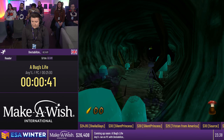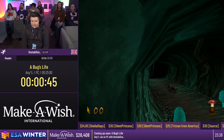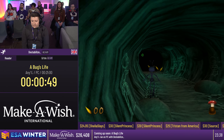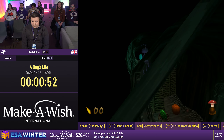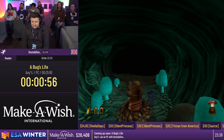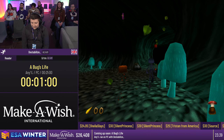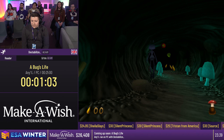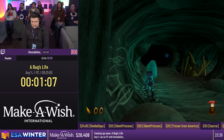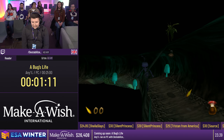The main movement mechanic is jumping, but butt stomping is very important - if we stomp on things like platforms we can extend our jump. It also helps with not hitting collision, because it's very easy for Flik to suddenly stop moving or get hit. We also have berry power here. In 100% we'd need to collect grains, go through doors, collect super berries, but we don't need to do any of that.